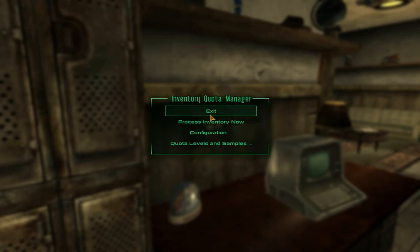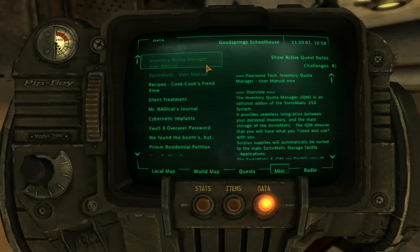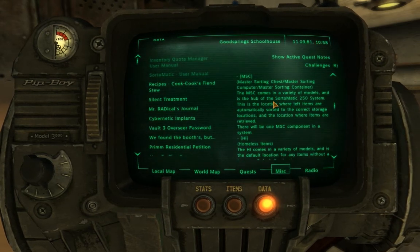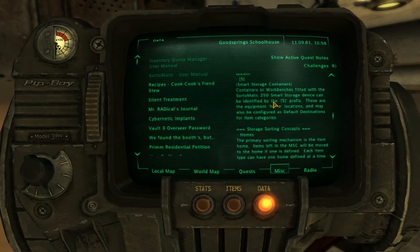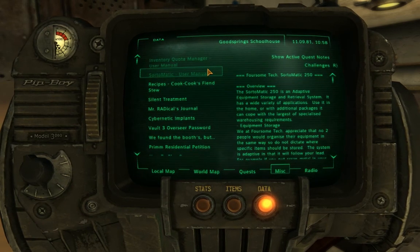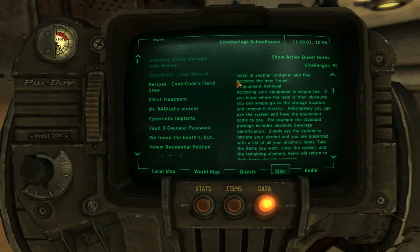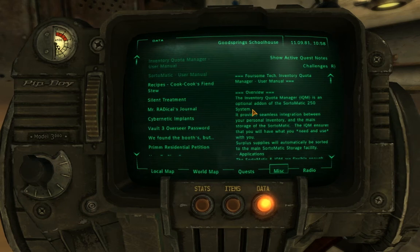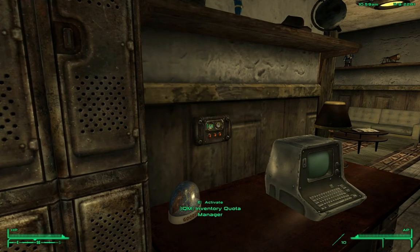When you activate these things you'll get a little pop-up, and in your Pip-Boy you'll find some user manuals — an automatic user manual and an IQM Inventory Quota Manager user manual. They're somewhat helpful but lack practical instruction on how to actually use the system in-game. It took me hours to figure this out on my own. Hopefully this video will get you started. The IQM will not sort anything until you tell it to.